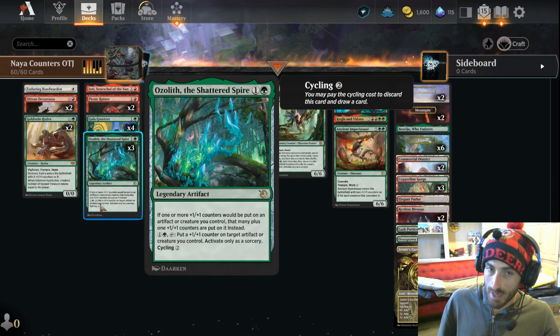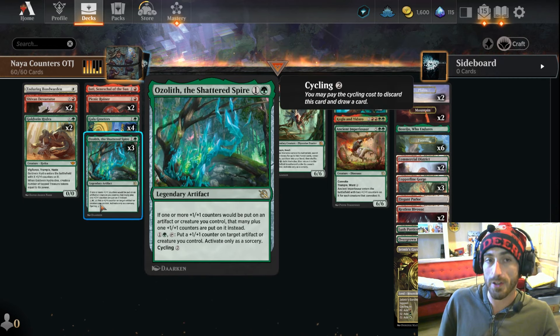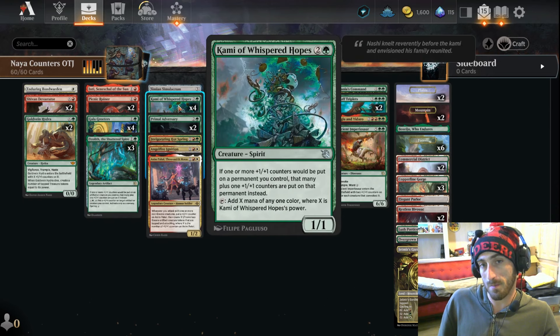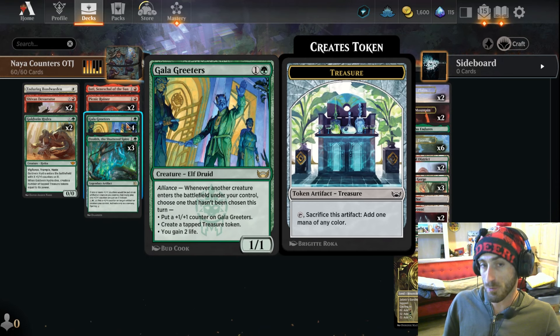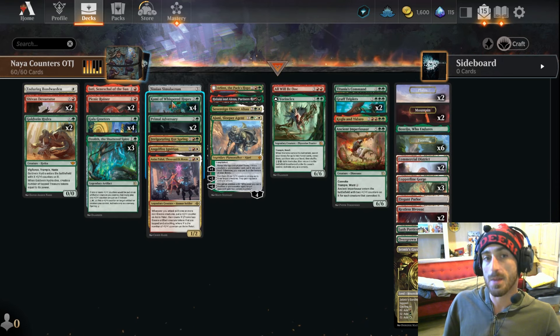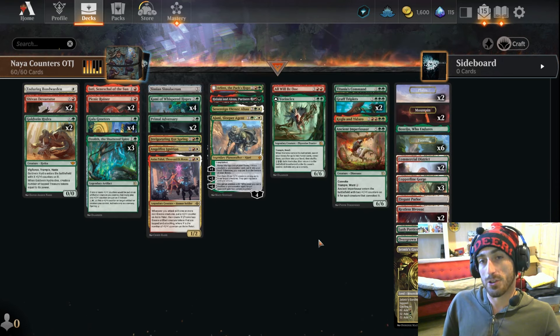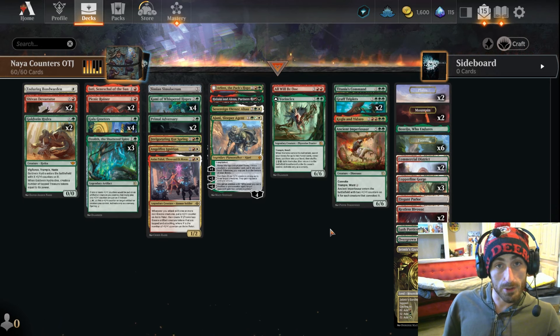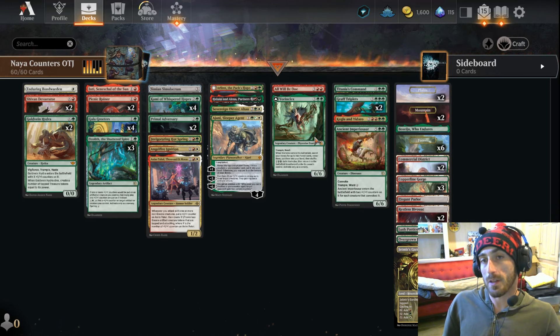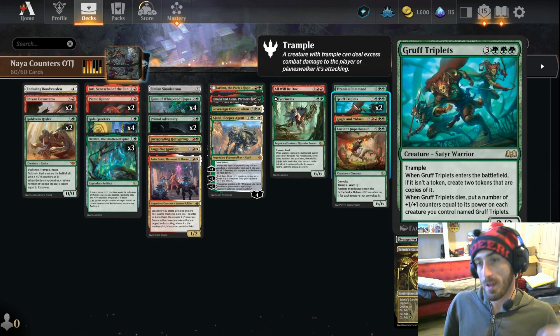The Ozolith synergizes with Kami — pretty much the same ability. Kami is a great way of ramping us to the later game. It's not too hard at all given that we have four Gallic Breeders as well, to get enough treasure tokens and Kami ramp to start just dropping the big boys, which I'll go over one by one. Very quickly I want to point out Ruff Triplets.